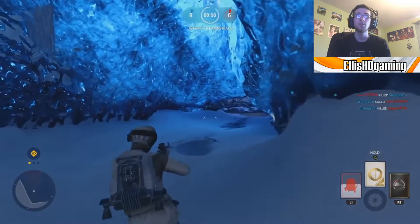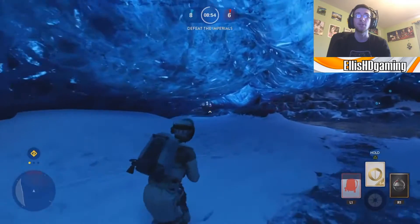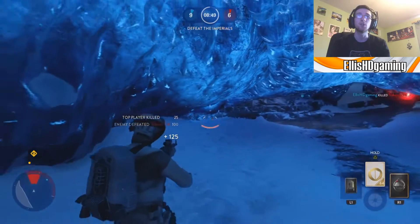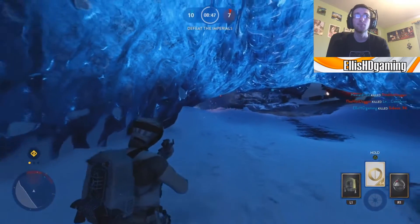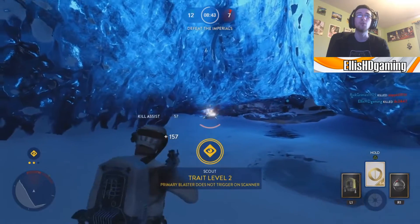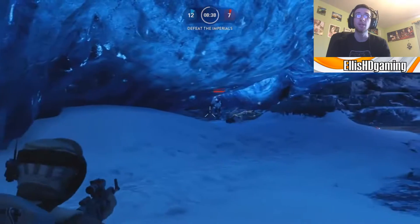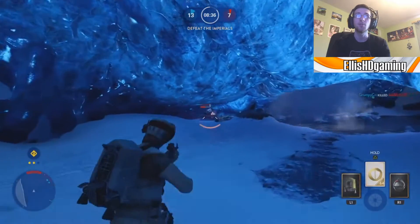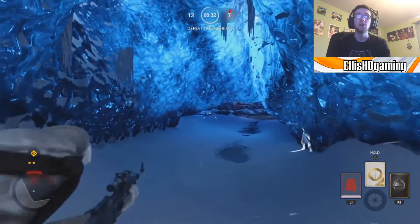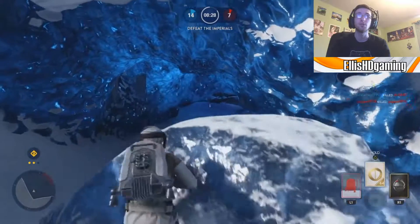We're going to play this a little bit different to our usual live commentaries. In the usual ones we can be a bit more aggressive — here we're going to be very defensive. We actually managed to pick him up though. There's a load there so we're going to wait him out. They don't know we're here. We've reached trait level 2, which is nice — once we get to 3, that's when this scout becomes very powerful. This is a very nice power play position if you did not know about this.